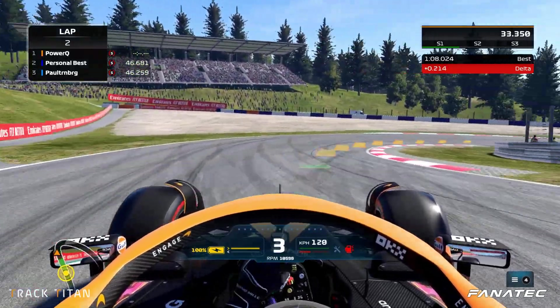In today's video we're going to drive a lap with the in-game racing line on and analyze it with the Track Titan platform. Track Titan is always free, but when you sign up with code 'racing line' you'll get some free extra insights for a month. Afterwards we're going to see how we can improve when we drive without the in-game racing line on.